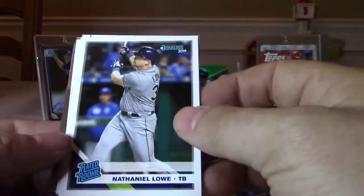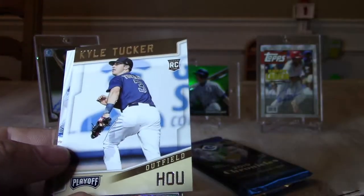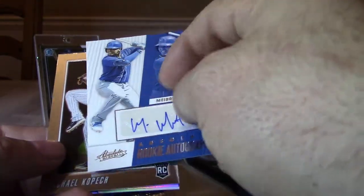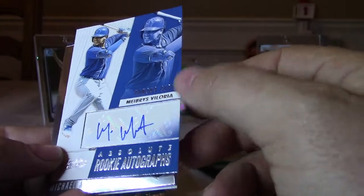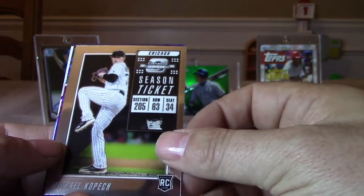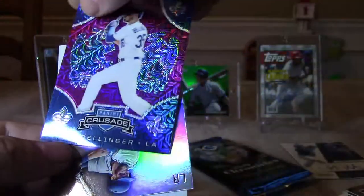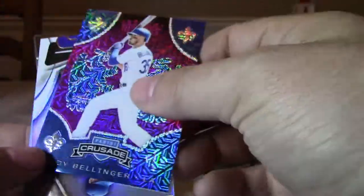Next pack — we have a rated rookie of Nathan Lowe, a Max Scherzer, a Kyle Tucker rookie for Playoff. We have an autograph — Mabrys DeLorea, honestly never heard of him — Absolute Rookie autograph, so that's our first hit. We have a Michael Kopech rookie from Contenders Optic, nice. We have a Crusade of Cody Bellinger numbered 25 out of 75 — that's a nice looking card.